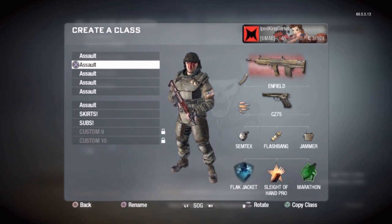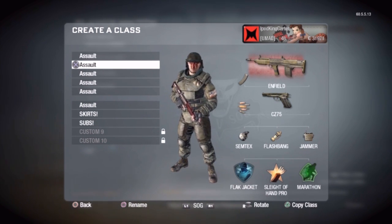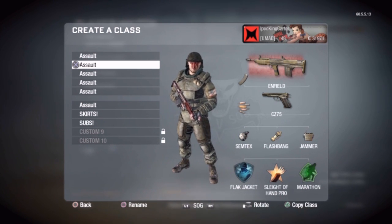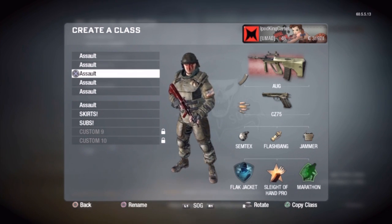This is the FAMAS. That's the infield. This gun right here is very underrated. I advise you, if you want to shoot it out with a couple people, go with that. It's pretty good. It gives more accuracy because of the handle grip.